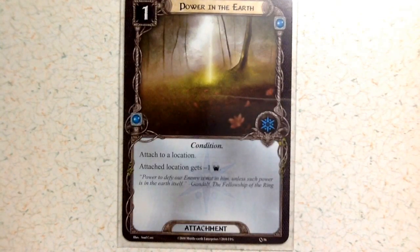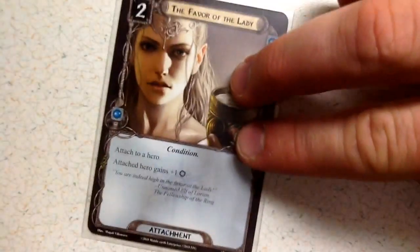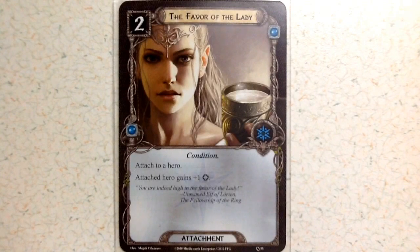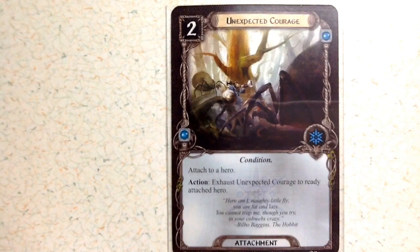Now let's look at the Spirit deck attachments — five total, the fewest of any deck. First is Power in the Earth at one cost, a condition attached to a location; the attached location gets minus one threat. You get two of those. Then there's Favor of the Lady, a condition attached to a hero; the attached hero gains plus one willpower. You get two of those as well. Finally, Unexpected Courage is a condition attached to a hero; its action is to exhaust Unexpected Courage to ready the attached hero, effectively giving your hero two actions per round. You only get one of these.